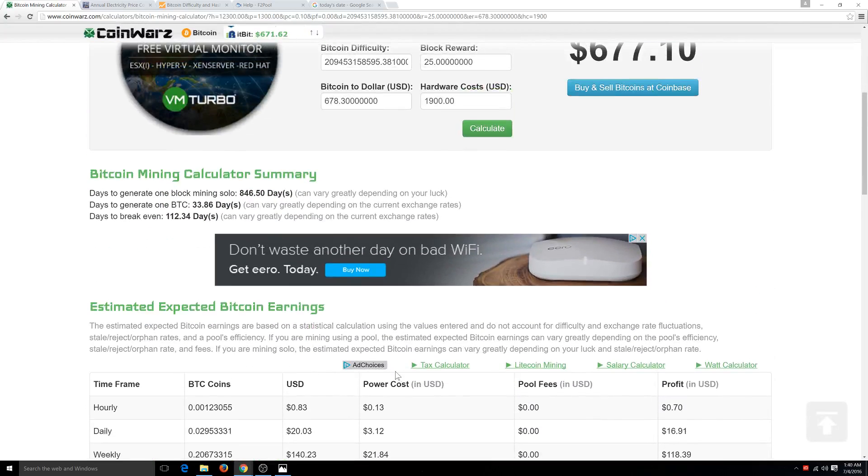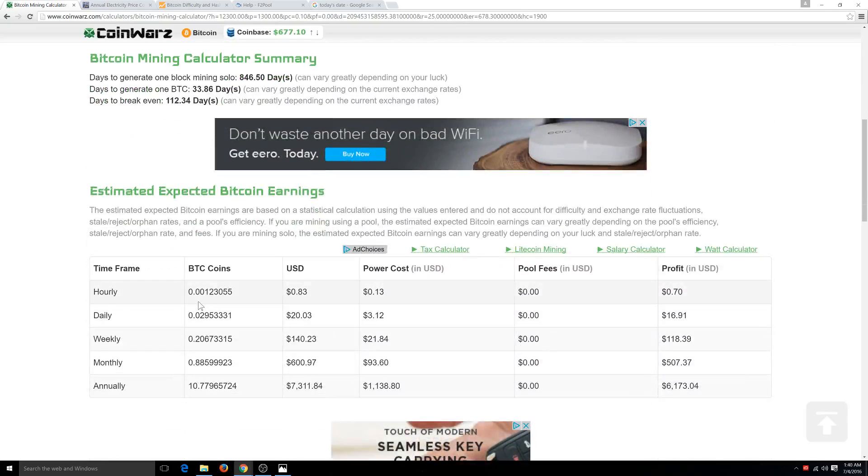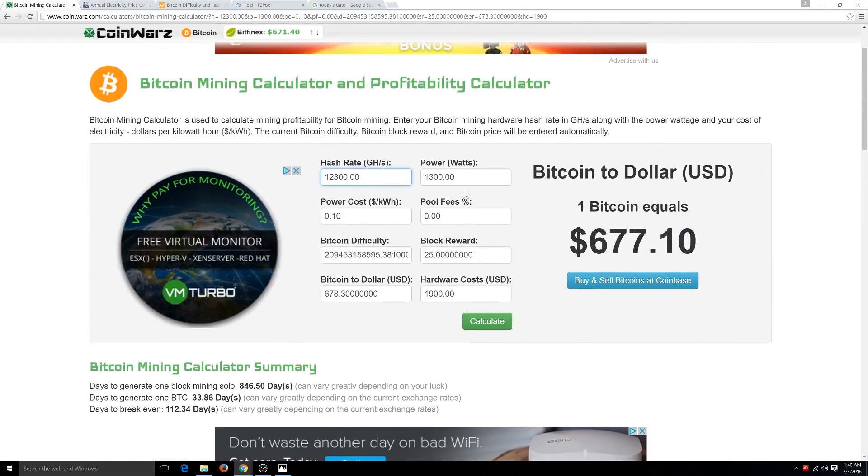Scrolling down, you can get a block much quicker with the S9 — it's a lot more powerful. Solo mining would take 846 days, still not worth it in my opinion. Using a pool system, you can actually generate one BTC almost every month. You'll break even in just a few more days. This machine is very powerful — almost three times as powerful as the Antminer S7.